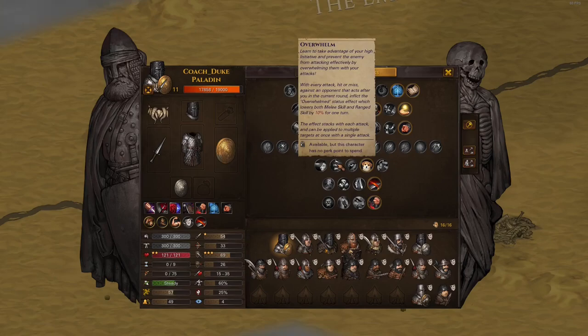Overwhelm is extremely niche - it lowers the combat stats of everyone you hit and the effect stacks each hit, but it's gone the next turn. If enemies act before you, Overwhelm does nothing since they already acted that turn. Killing is just better - somebody who is dead doesn't hit you. I'd rather chop somebody's head off than overwhelm them twice and maybe have them miss once.